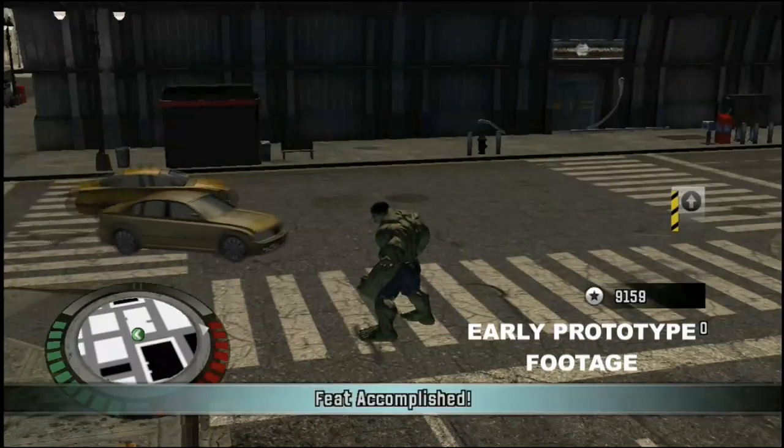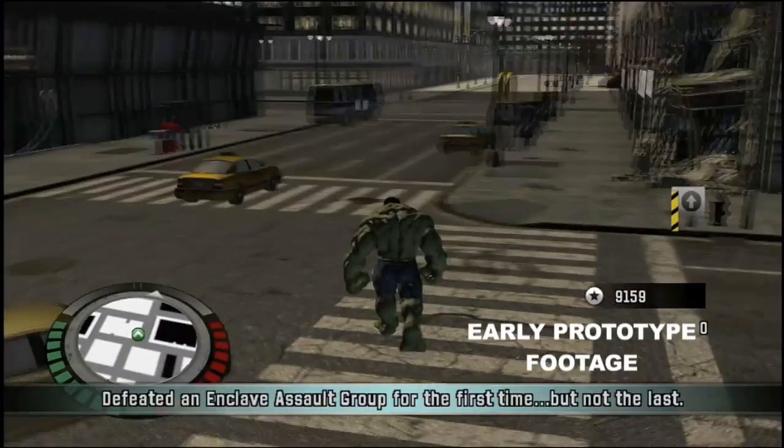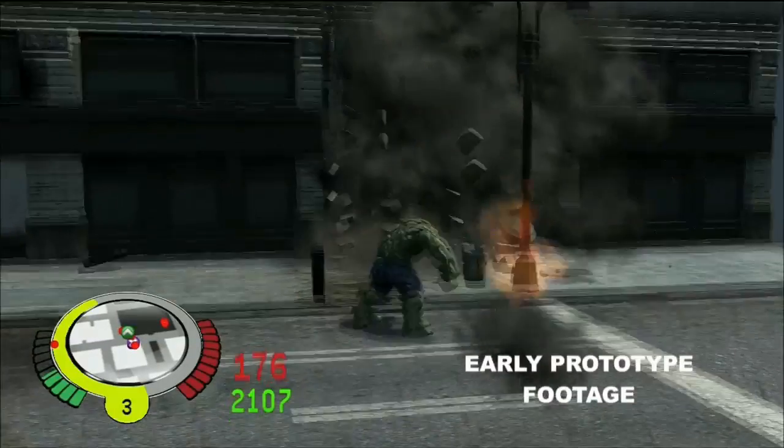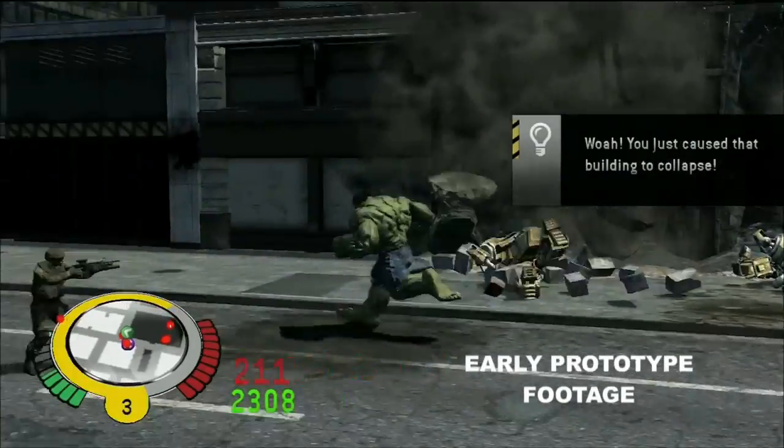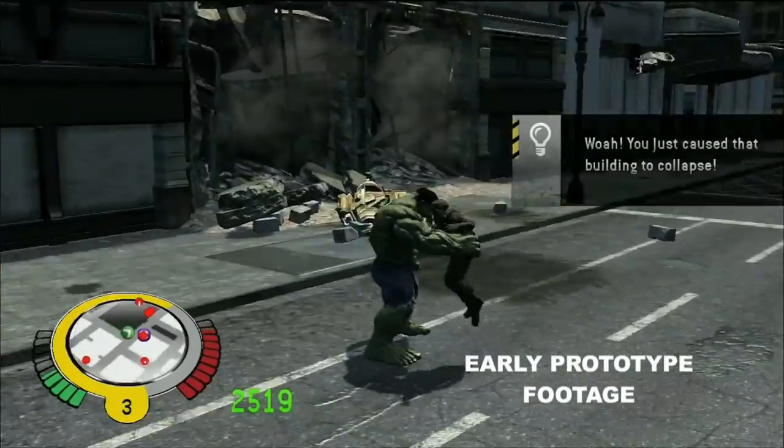Complementing these classic moves, Edge of Reality has introduced an accomplishment system known as feats. As you go through these feats, you need to earn a certain number of them — let's say it's four. When I hit the number four on the feats, it will unlock a certain ability in the game or give me access to new things in the game that I didn't have before.